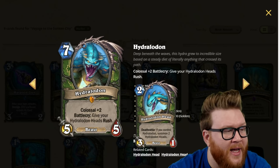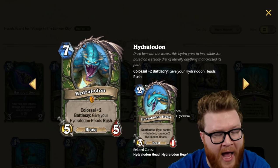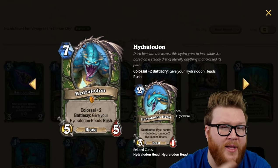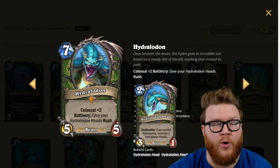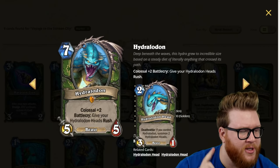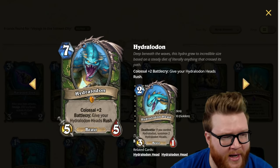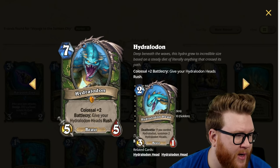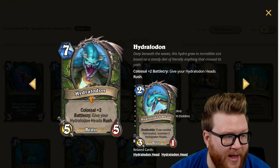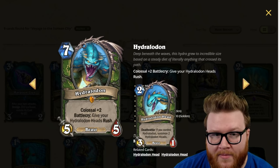These rush minions are going to give you great reactivity, you've got a nice five-five body, and you're going to end up with five minions on board after trades most of the time. You'll be left with a giant board that still creates problems for your opponent — big wide board, pile of stats, instant reactivity, deathrattle synergies, beast synergies, A-plus across the board. I actually think Hydraldon is a five-star Hunter card.